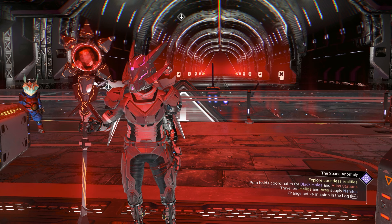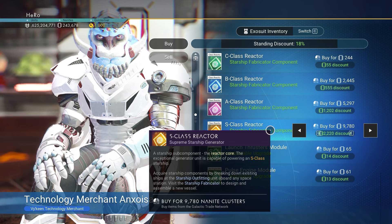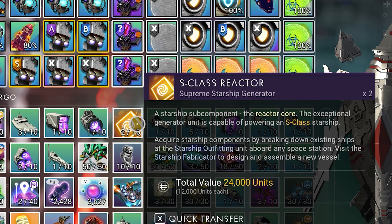The custom ship supercharged is very different than normal supercharged. We need to buy two S-class reactors. You can buy them from any space station. We need to get two of them — you can create a save right here, reload, and buy again.